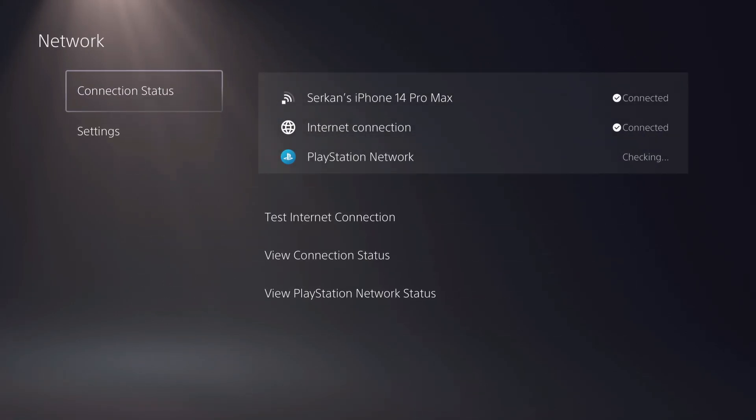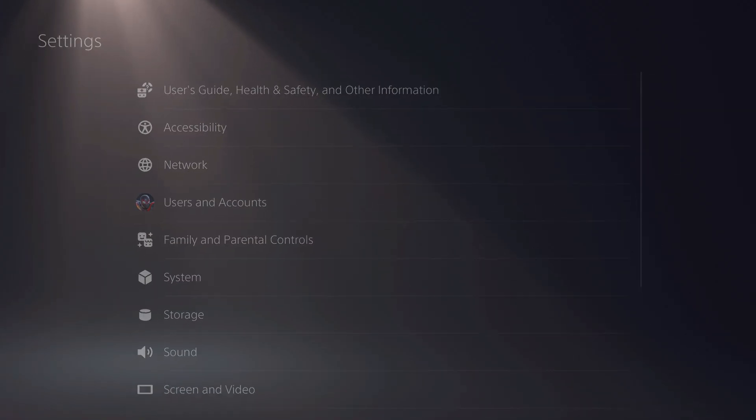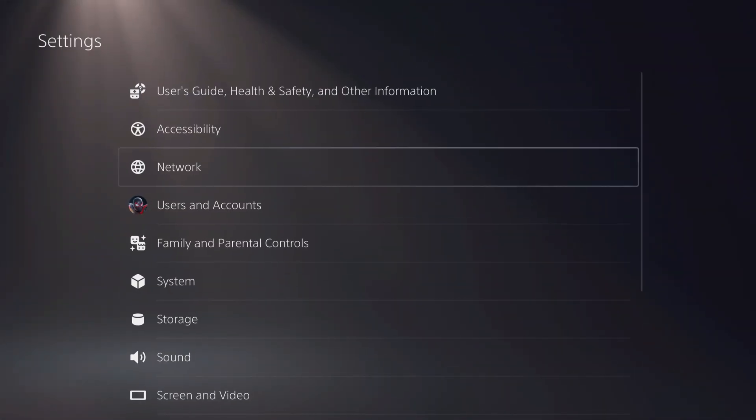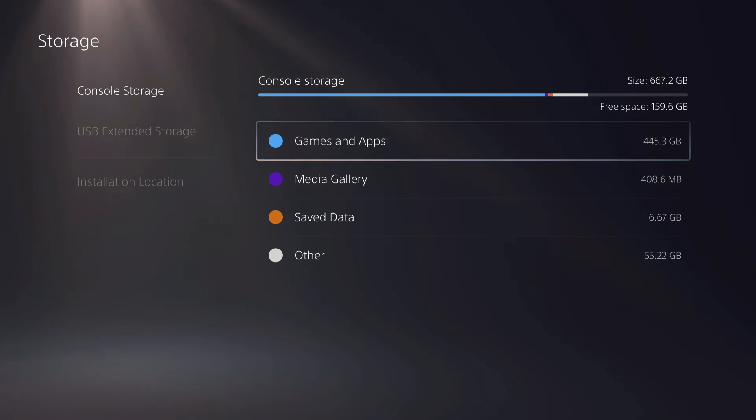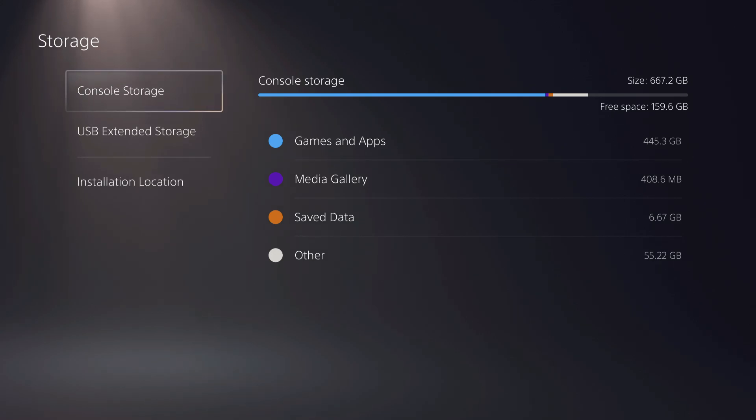Make sure that you're connected to the network — now it's connected. Let's go back. You also want to check your storage. What you want to make sure of is that you have at least about 40 to 50 gigabytes of free space before you want to start your game.